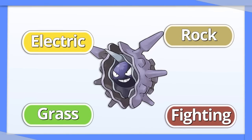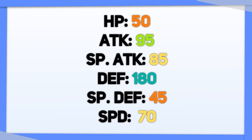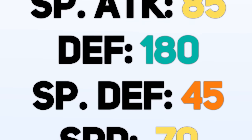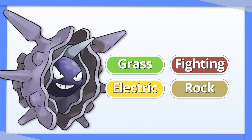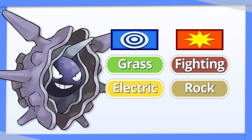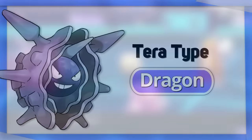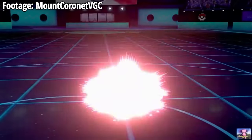Cloyster is tricky because it has a number of weaknesses. The secret to its Tera type lies in its stats — look at the difference in its defenses. Cloyster is weak to Fighting, Rock, Grass, and Electric, but typically Fighting and Rock moves are physical, whereas Electric and Grass moves are special. For that reason, Tera Dragon is the best choice, buying you time to set up a Shell Smash so you can go for a Shell Sweep.